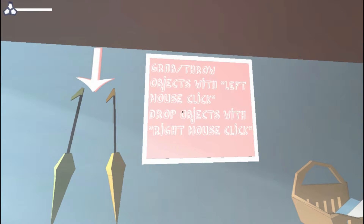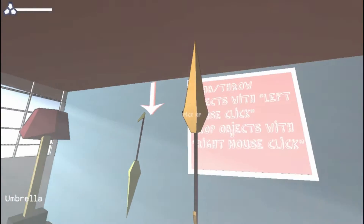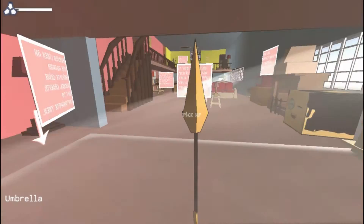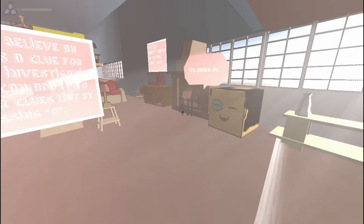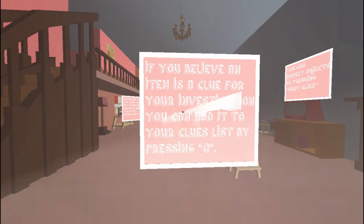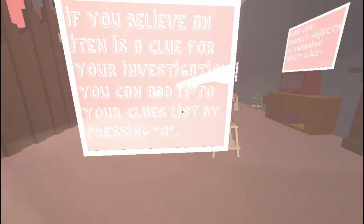Careful not to contaminate them. Oh, that's what that bar was. Grab and throw objects with left mouse click. Drop objects with right mouse click. So, you know that crime scene I shouldn't be contaminating? If you believe an item is a clue for your investigation, you can add it to your clue list by pressing Q.